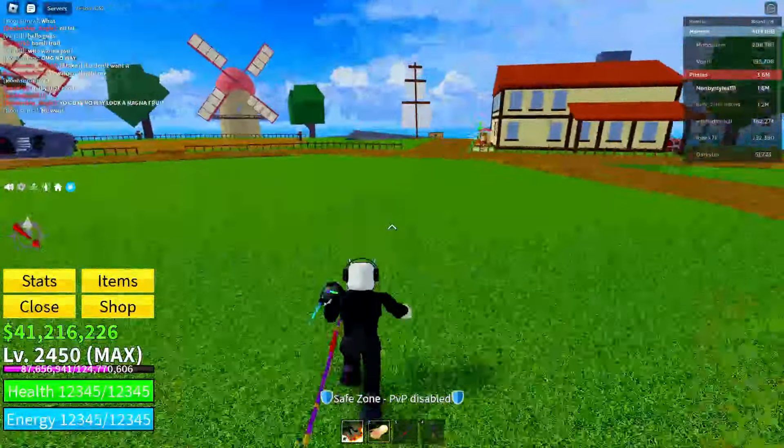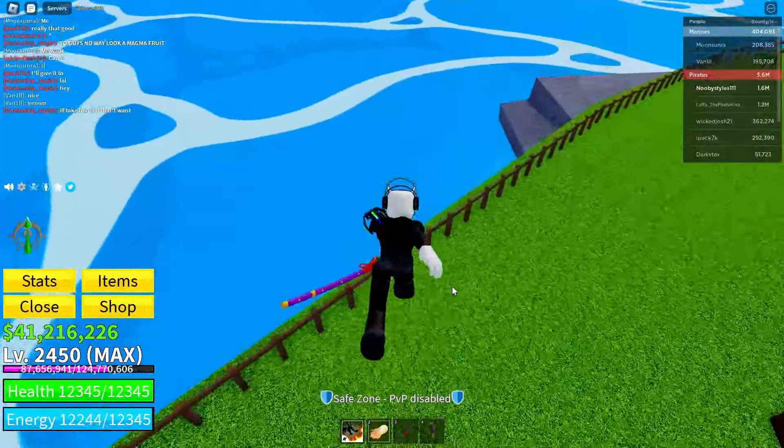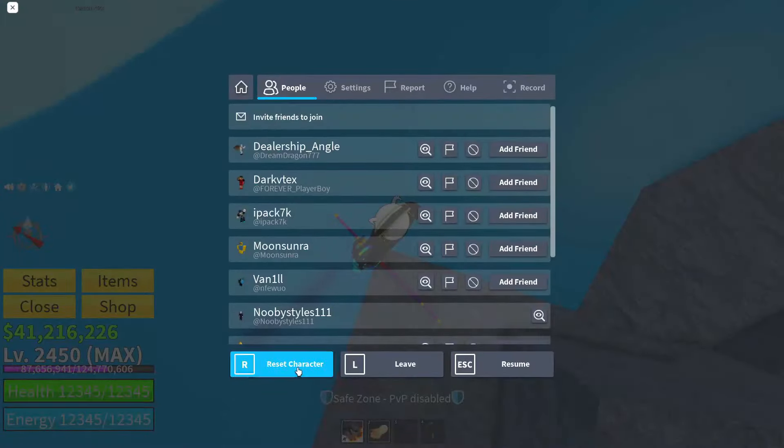After that, go over to the blocksuit dealer. Click on this guy, click continue, and click on any fruit you like — I'm going to pick venom. Click on the Robux icon, don't worry you're not going to buy anything, then click cancel and exit. Then go over to a specific area of the map, stand over there, and reset your character. Then get the blocksuit dealer's menu open and reset your character again — this should glitch out the blocksuit dealer.